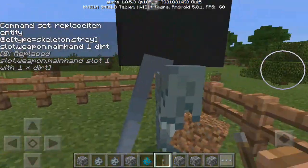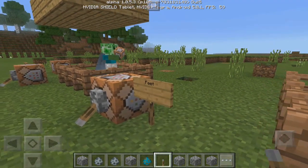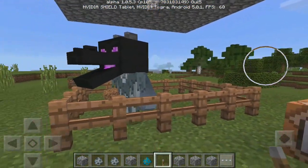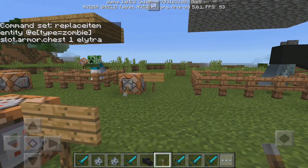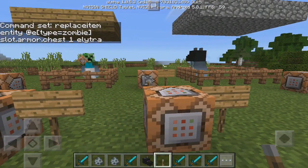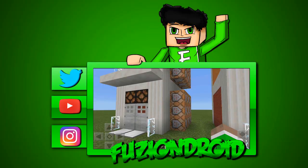That's pretty much how you can customize a mob in Minecraft Pocket Edition in the brand new update — no mods, no add-ons, just a simple command. You can change the armor and all that as well — it's the exact same thing except it says equals skeleton.stray. Hopefully you guys enjoyed — if you did, make sure you drop a like, leave a comment below, and I'll see you in the next one!